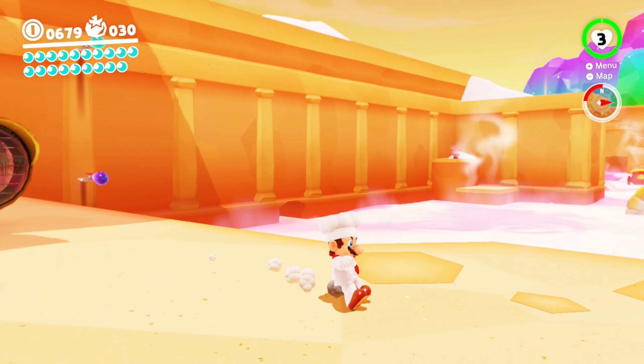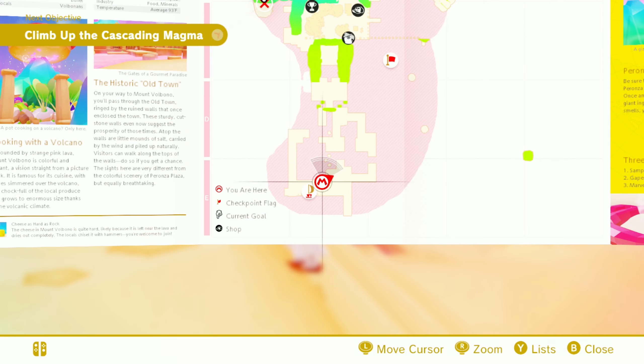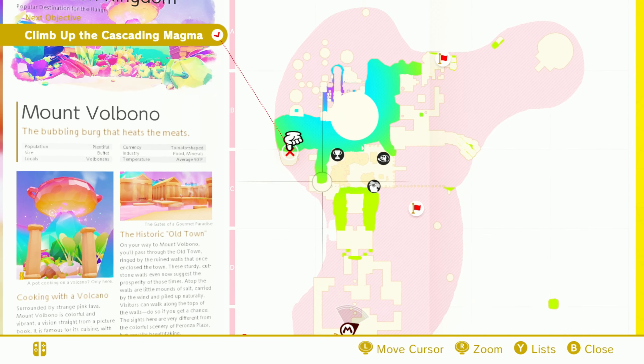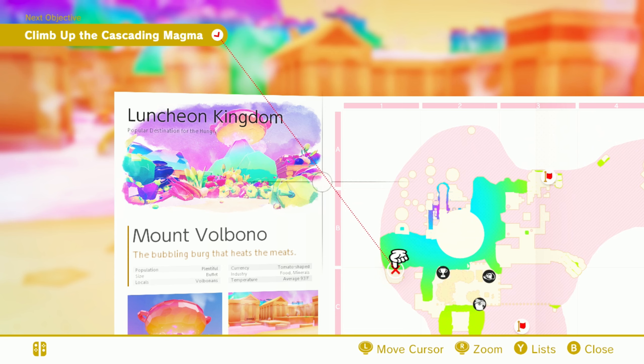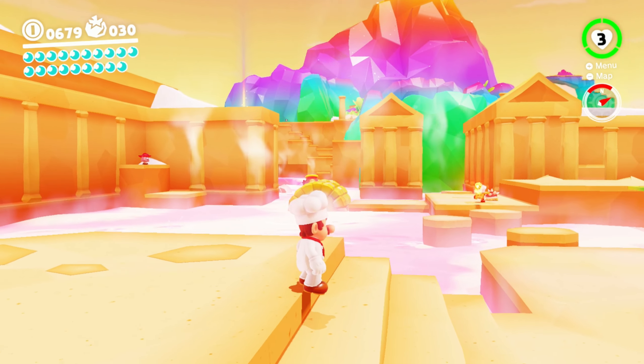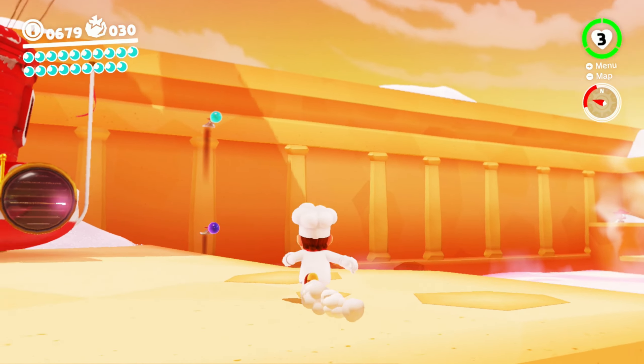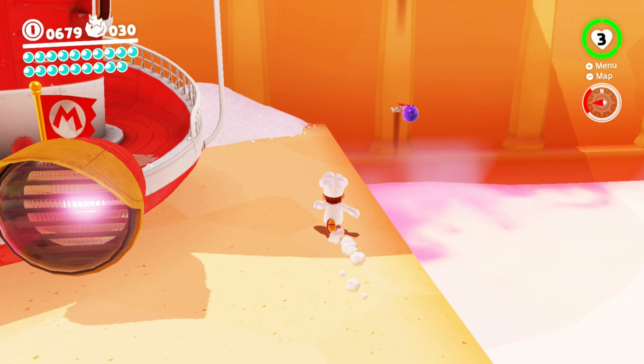What's up guys? Desert B here and welcome back to Super Mario Odyssey. We're in the Luncheon Kingdom at Mount Volbono. The volcano erupted and I guess it's overcooking the stew, so we're supposed to help.